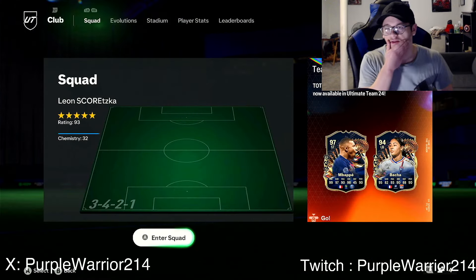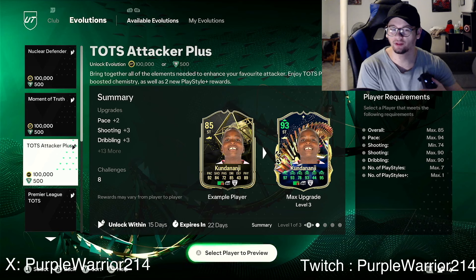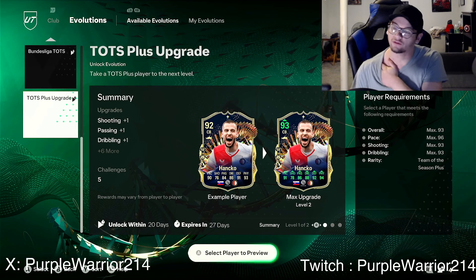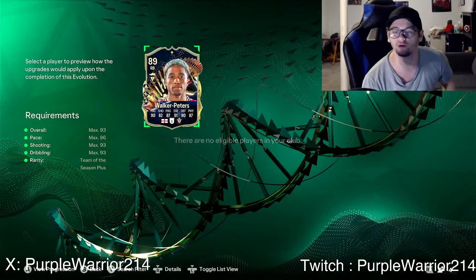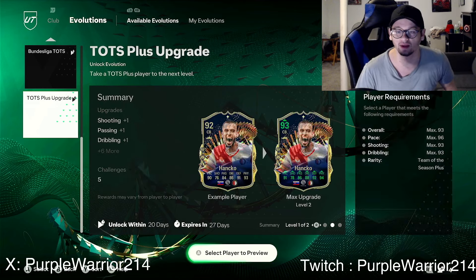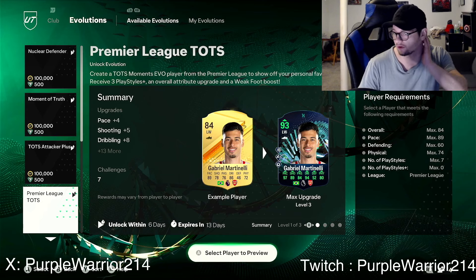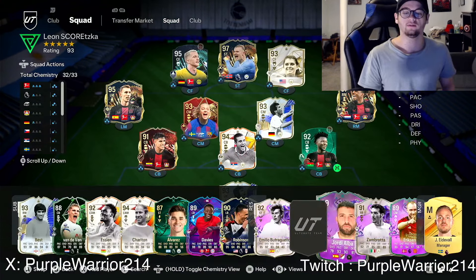I heard the Vieira Team of the Year SBC is coming soon and we just got Mateus, so there are a lot of other center mid and CDM options. But if Sissoko fits your team, go for it. Now let's look at the new EVO — there's a Moment of Truth Team of the Season Attacker Plus, upgrading a Team of the Season Plus card. Max 93 pace, max 96 shooting, max 93 dribbling, max 93 — and Haaland does fit. It's one pace, two shooting, two passing, two dribbling, one defending, one physical upgrade. Doesn't take too many games — I like that.